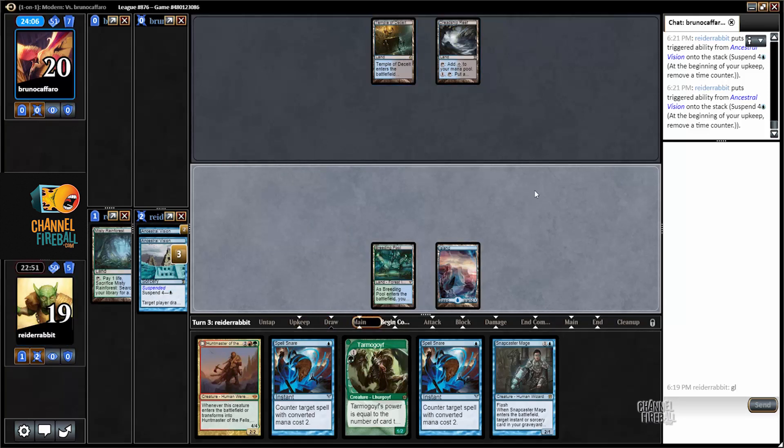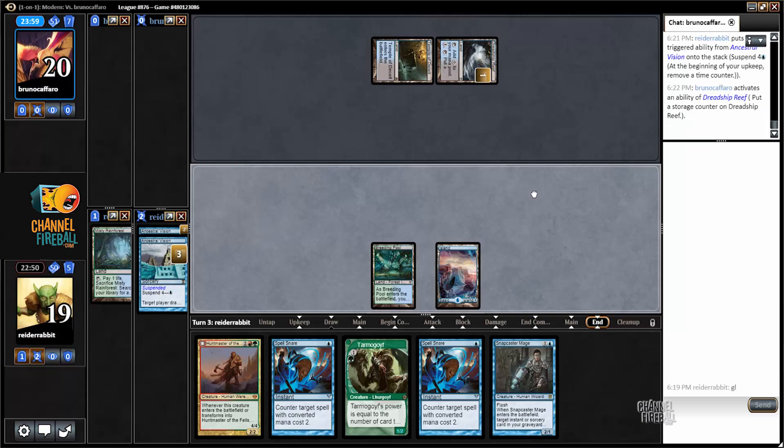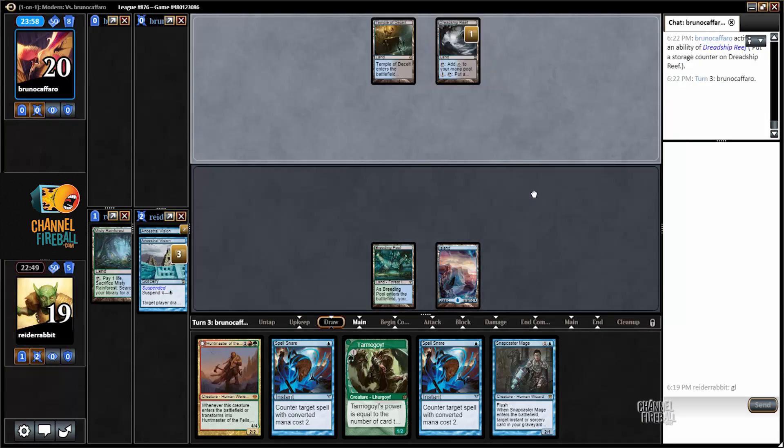I'm gonna pass again. I can flash in an Ambush Viper at the end of the turn if my opponent doesn't cast something — I can counter it.